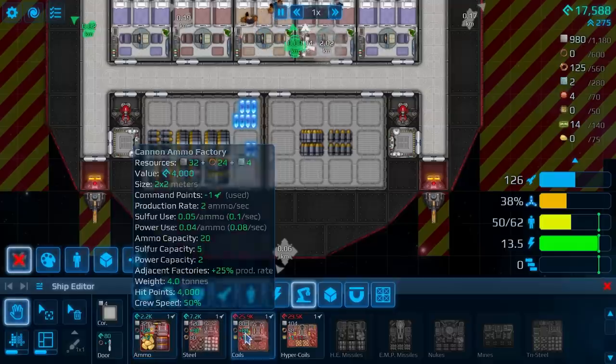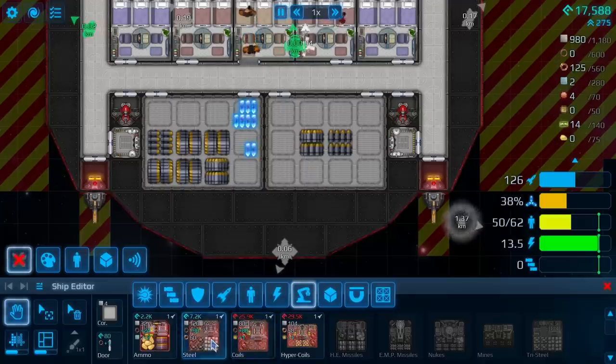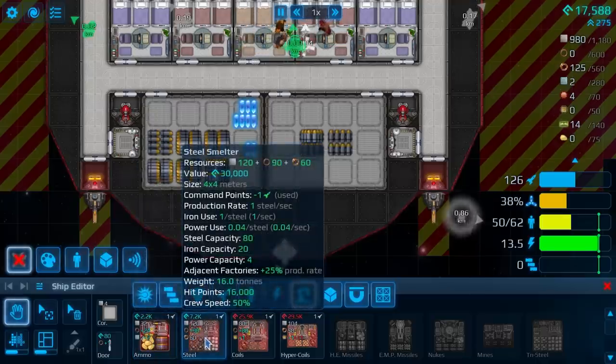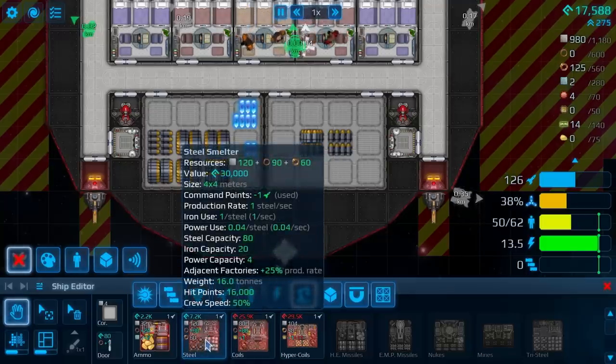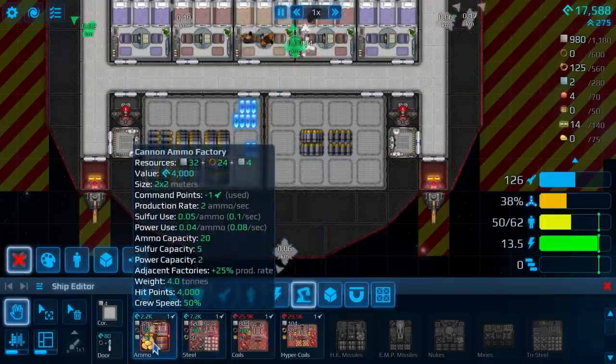Considering the stacks, this is actually a really convenient way of seeing how much can go into a stack. You can see it's 5 per stack — an entire stack of sulphur is 5, and an entire stack of ammo is 20, based on the capacity of the room itself. Not all factories have that kind of great conversion ratio. For example, it's one iron to one steel plate, but the plates stack significantly better than the iron. So it's much better to store the finished product rather than the input resource — but that is not the case with sulphur. Sulphur is a special case.